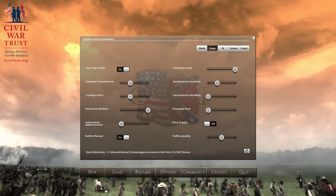Naval box handling means you have to resupply and repair your ships. We're playing with the historical amount of units, so we can't recruit crazy amounts. Easy supply is off, and a medium traffic penalty is in effect.